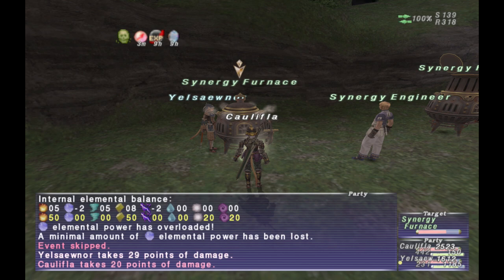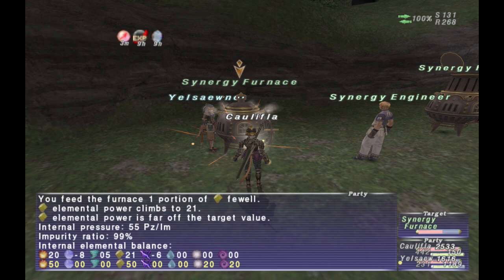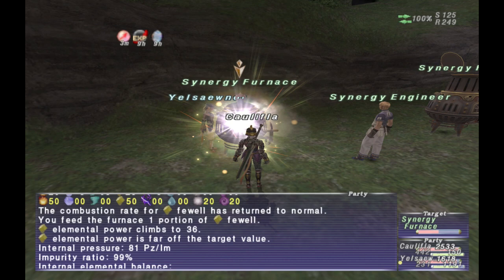There is also the option to repair the furnace, which gives it a little bit of HP. This uses light element faywells. However, I've never really used this as it gives so little — I think you're better off just preventing explosions and feeding faywells to get your synergy complete.